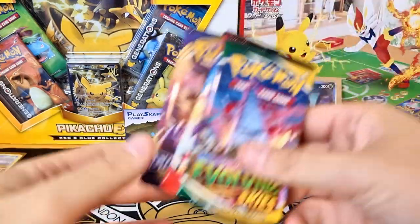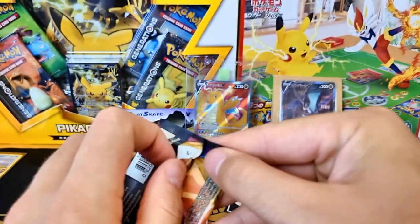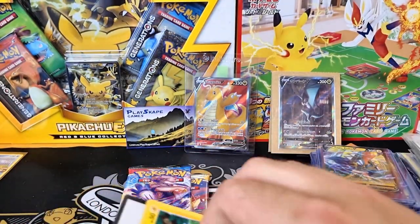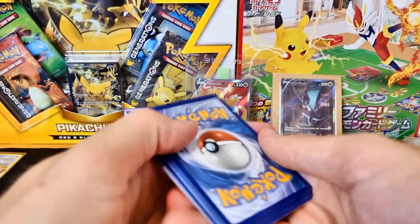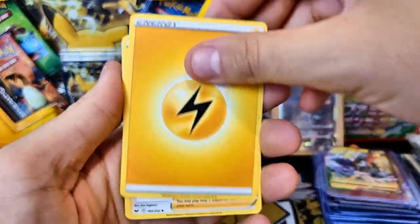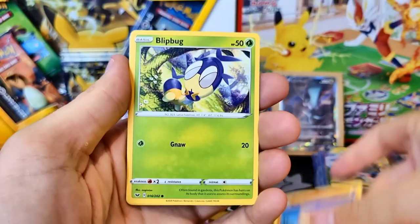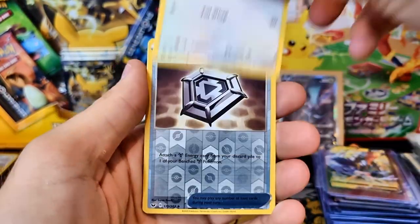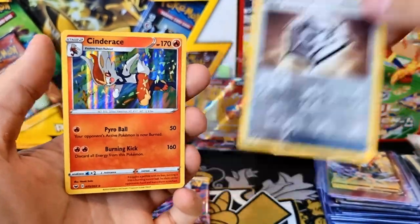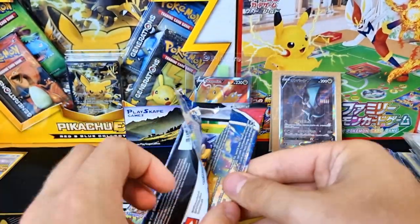Now we can see what's in these three booster packs - I'm going to finish with the Evolving Skies and we'll start with the Sword and Shield. Make sure you click the link and go to yesterday's video where we opened the tins. The reason there's no Chilling Rain booster pack is because one of the tins actually was missing a booster pack - so it's technically like an error tin. I guess there should be four packs in there but it was only three. So Cinderace and Metal Saucer - not too bad. But we want to see a WTF epic pull to finish up. Please also remember to leave a comment below.